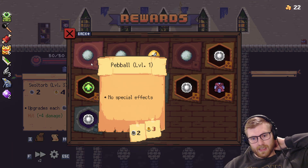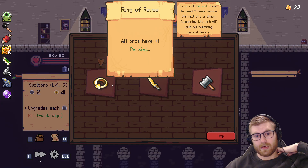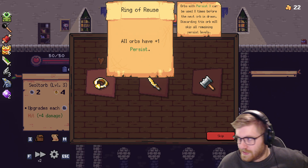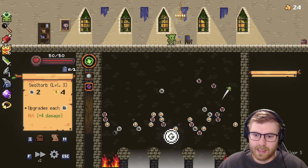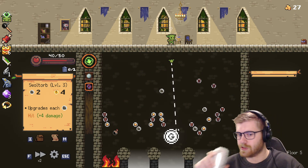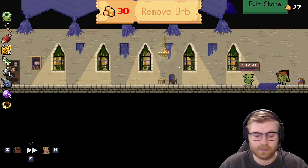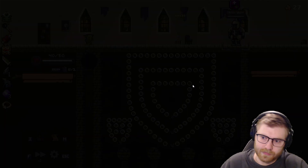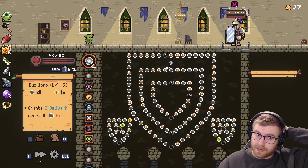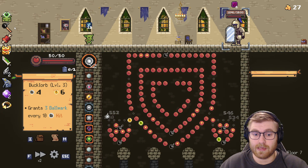All orbs have plus one persist — that might be what we want. Whenever a crit is triggered, deal your orb's damage times number of crits — so say you hit three crits, that'd be nine damage. Overflow. I like both of these, but I think persist might help us get there. I think persist is the way to go. Try to get a little bit of money — we don't have enough to buy anything. Sip of the potion. We're alright.